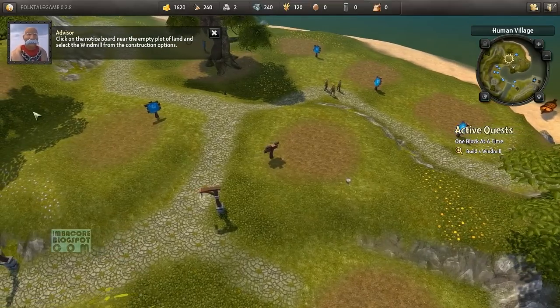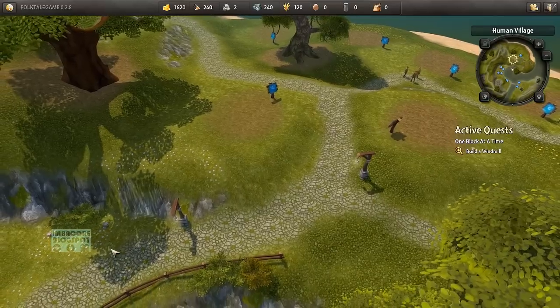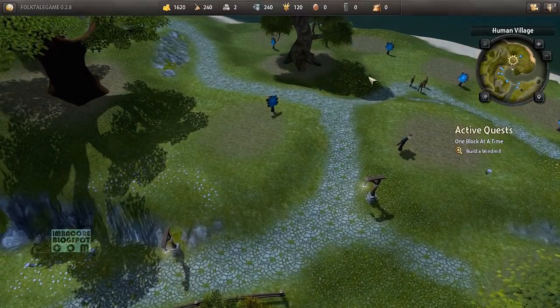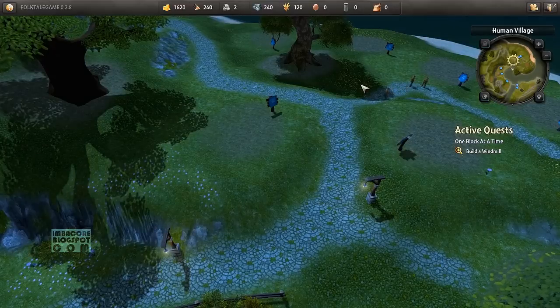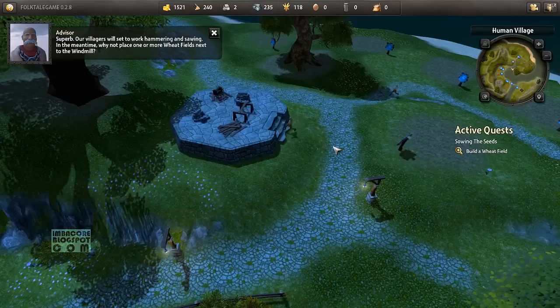Click on the notice board near the empty plot of land and select the windmill from the construction options. In the tutorial, you can place your buildings anywhere you want, though I've read on the forums that they have pre-assigned slots. Anyway, let's do that. Windmill — there you go.